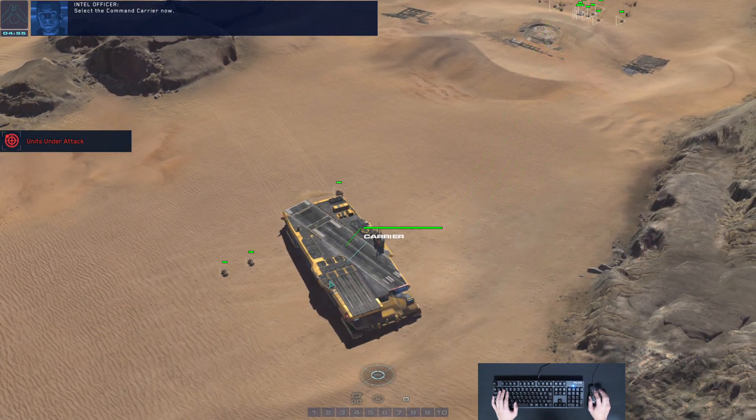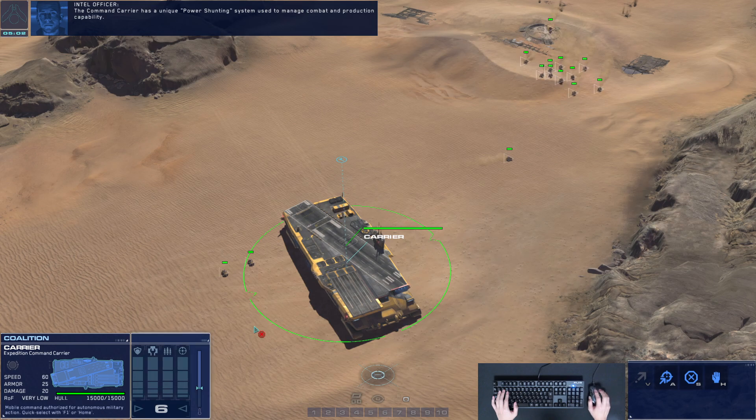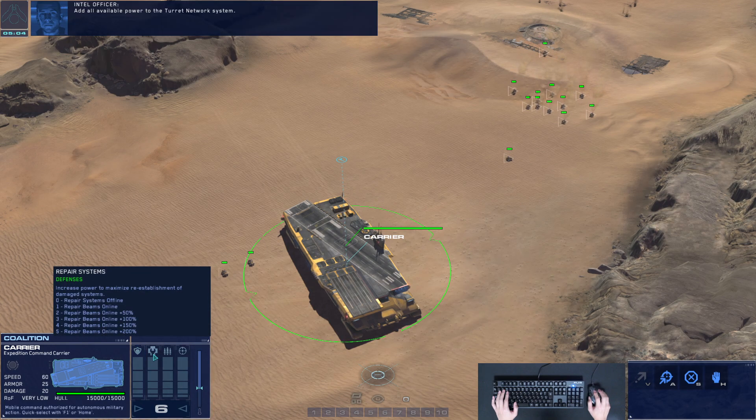Select the command carrier. The command carrier has a unique power shunting system used to manage combat and production capability. Add all available power to the turret network system.